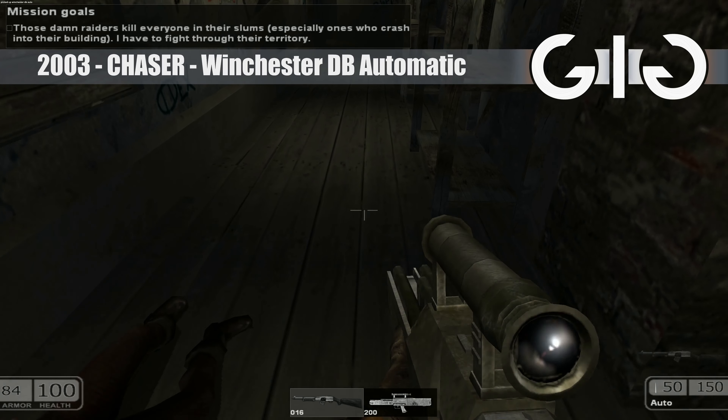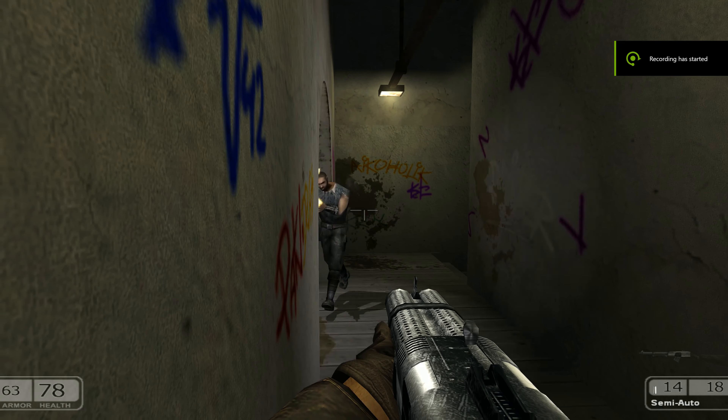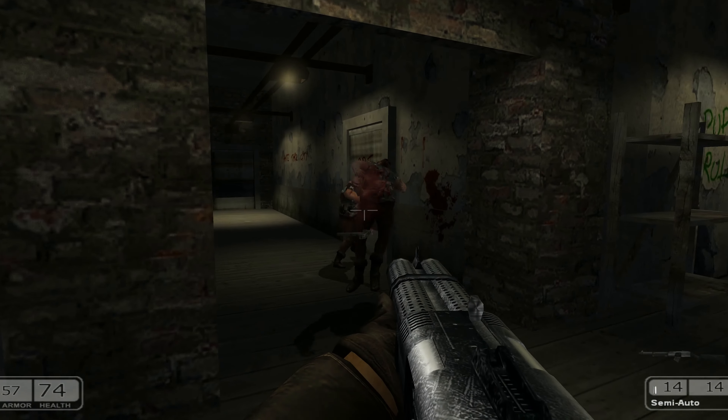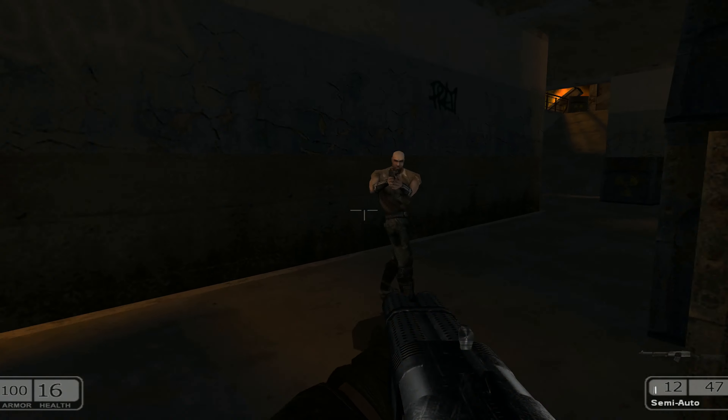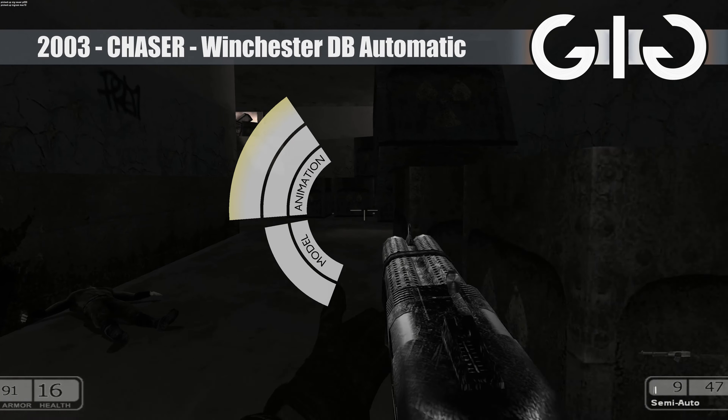Chaser — Winchester double barrel automatic. It's a nice shotgun, good size on screen and placement. Single or double shots for tactical gunplay, some decent impacts on enemies, although some non-existent too. Odd how two shells are ejected when firing single shots, however.